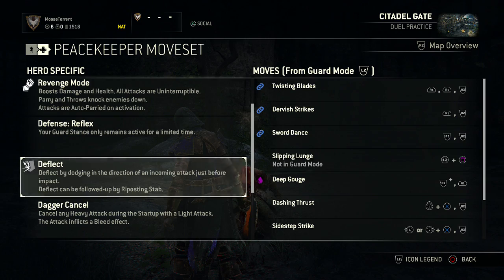She also has the deflect ability. You do that by dodging into an attack — so if an attack is coming from the left, point your left thumbstick to the left and hit X with the same timing as you would for a parry. I'll go over that a little more later.